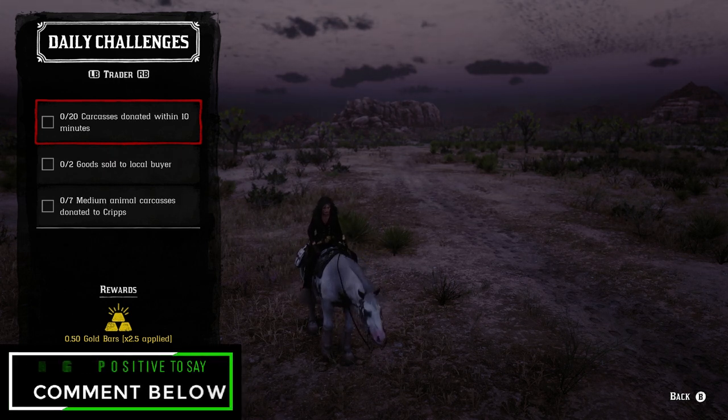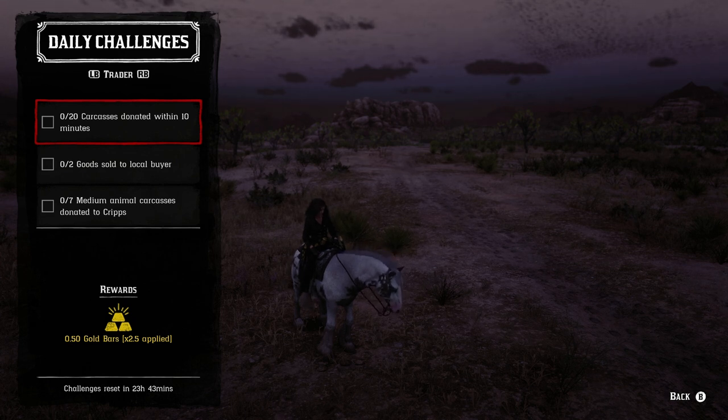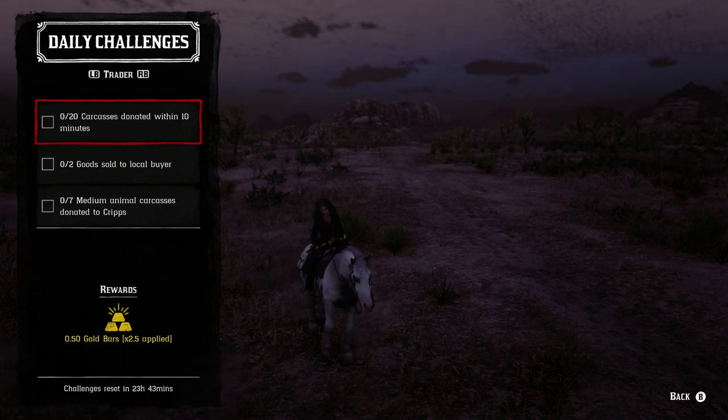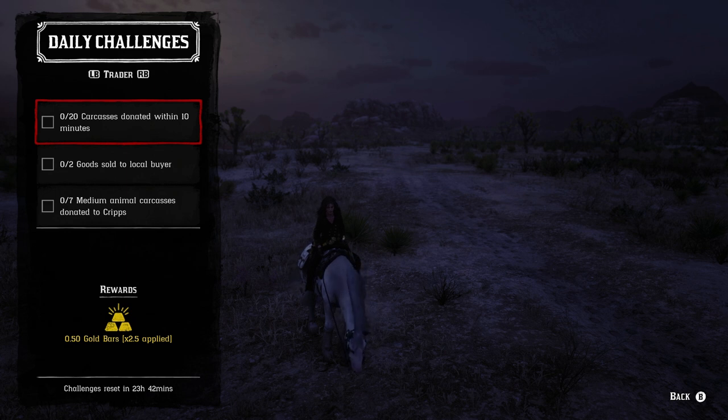Trader roll — twenty carcasses donated within a ten minute period. The best way to do this is with small animal carcasses, because you can collect all of them prior to doing the donations to Cripps and then guarantee you're going to have twenty carcasses donated within that ten minute period. Once you donate that first one the timer does start. You can also do a whole bunch of medium or even large animals inside of the hunting wagon, but personally I think it's just as easy to get the twenty small carcasses.